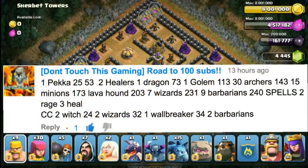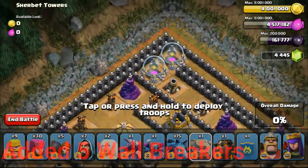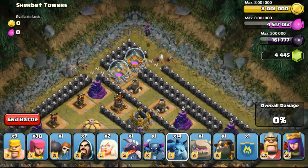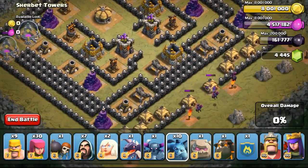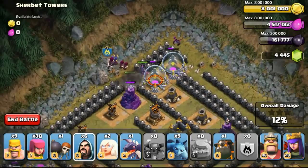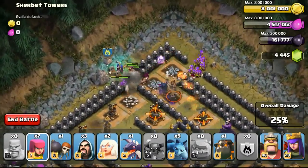The last challenge was given by a player with a very long IGN. They gave me one PEKKA, two healers, one dragon, one golem, 30 archers, 15 minions, one lava hound, seven wizards, and nine barbarians — totaling only 230 troops due to miscalculation. I won't be able to use any spells because I have two healers, one dragon, one PEKKA, one golem, and one lava hound. Heroes won't be available either. They also asked me to use two wizards, one wall breaker, and two barbarians in the CC, but that totals 36 housing space — technically wrong — so I changed the CC.